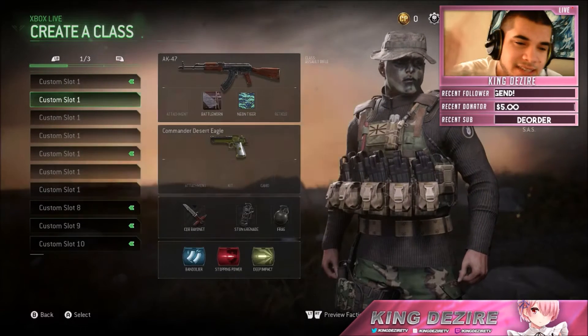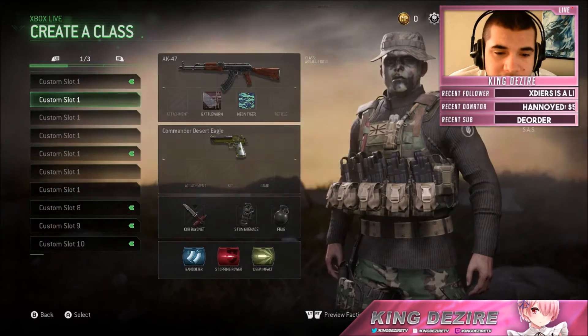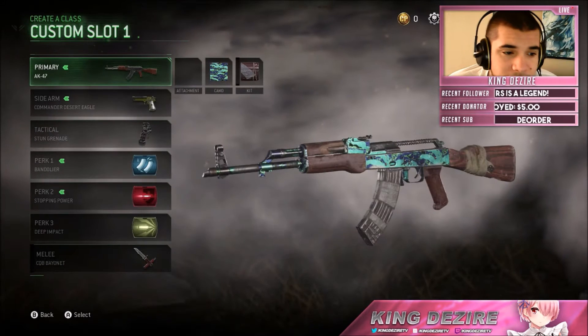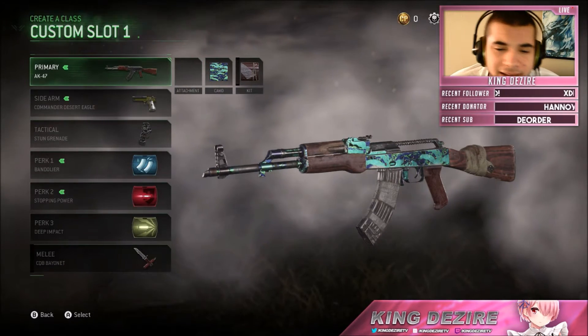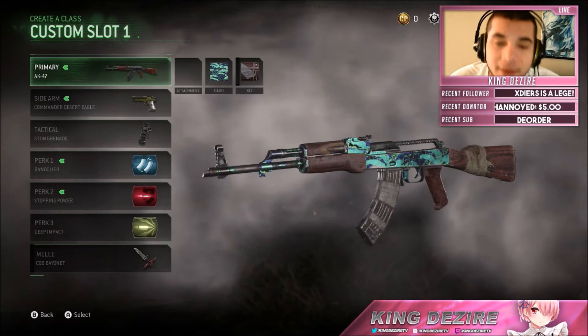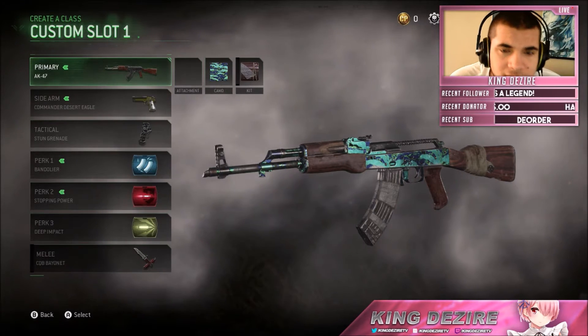What is good YouTube, it's me King Desire coming to you guys with another sick Modern Warfare gameplay. Today we're going to be talking about the AK-47, which is one of the assault rifles in Call of Duty 4 and Call of Duty Modern Warfare. This is probably one of the best assault rifles in the game in my opinion — it is extremely overpowered and it is really good.